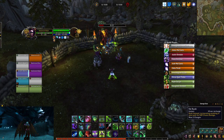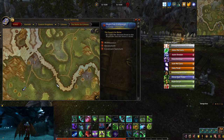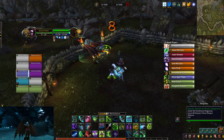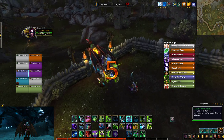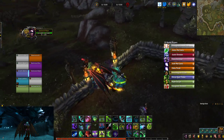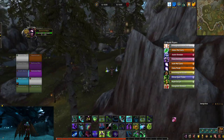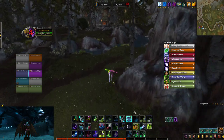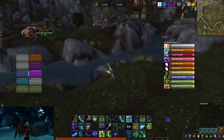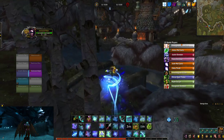After that I'm going to dash, Fel Rush twice, and as I land I'm going to Netherwalk — from here to here: double jump, Soul Shape, dash, grab boots, double jump, jump, and hit the flag. I'm not going to be able to cap it since I don't have a smoke bomb, but it's not too difficult.